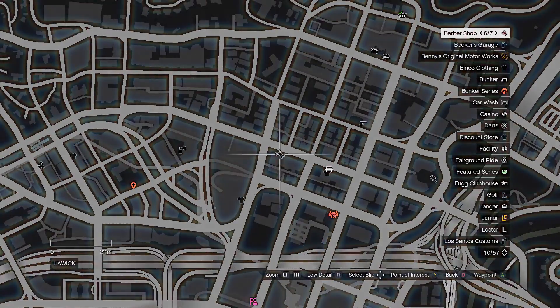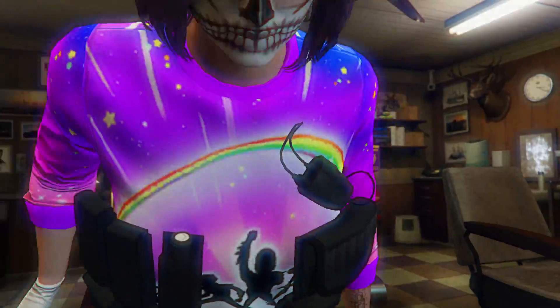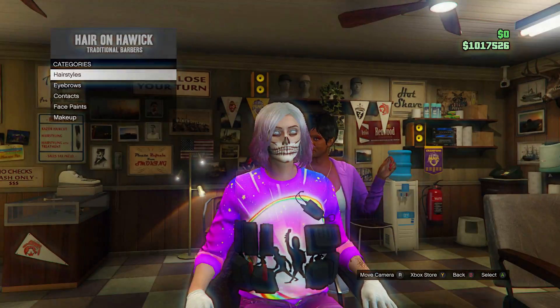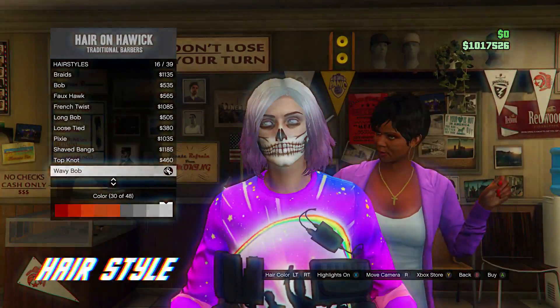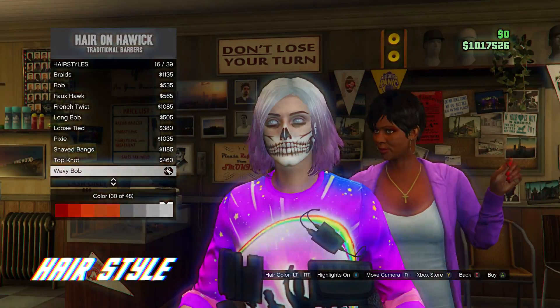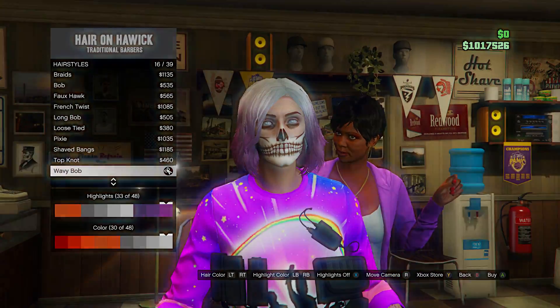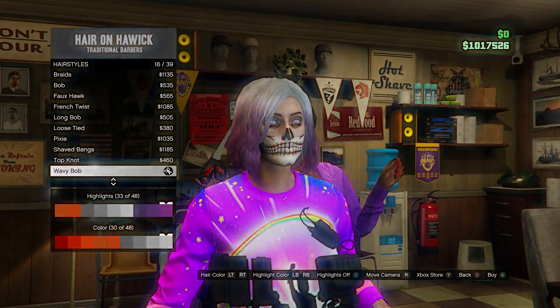I'm going to show you the hairstyle and face paint for this outfit. The hairstyle is the wavy bob and I also have highlights on. I added this purple with the white highlight color.